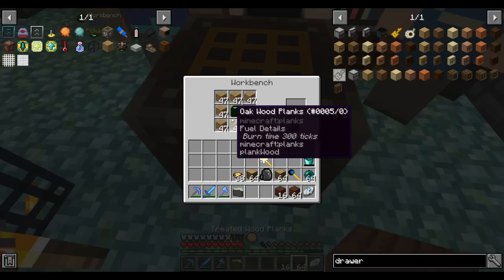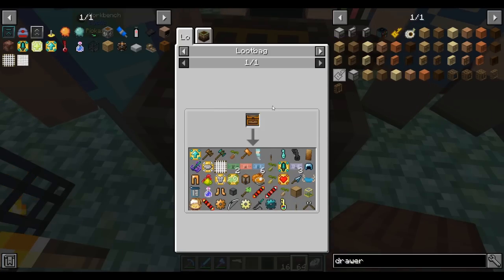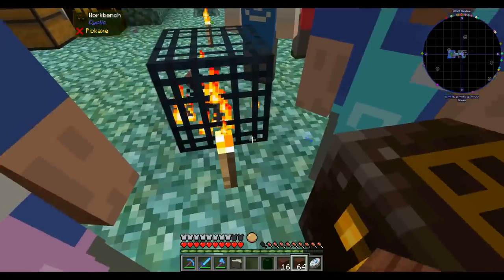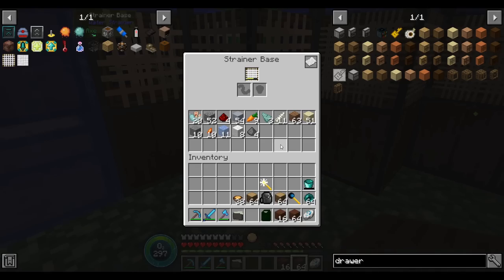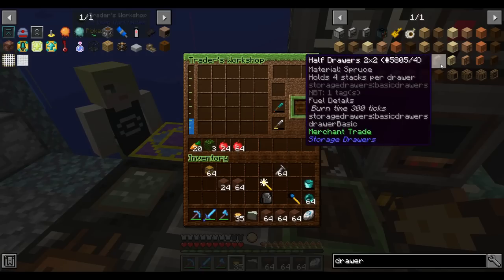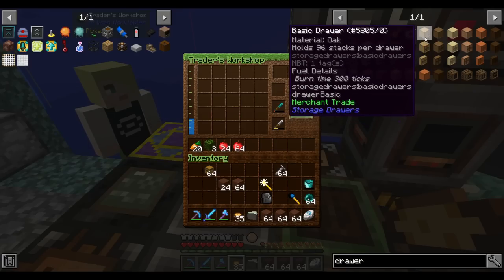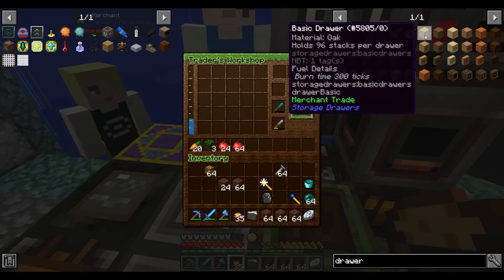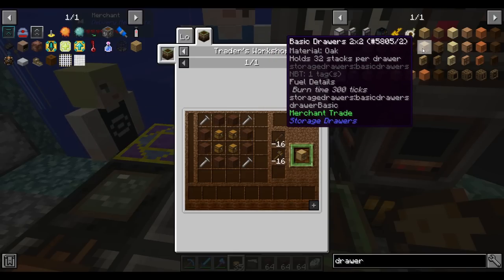What's all this treated wood for? Drawers, of course. The basic drawer holds 96 stacks by default, which is quite a bit. It's made using treated wood and some metal fasteners. Once I have drawers, I can switch our sifting system to store items in drawers instead of a bunch of double chests. Looking at our drawer options — basic drawers hold 96 stacks, but the 2x2s hold 32 stacks per quadrant. If you use the 2x2 drawers and put all 4 as the same item, you actually store more items per drawer than basic drawers. They're basically the same cost, so I'll just do this — it gives more flexibility.